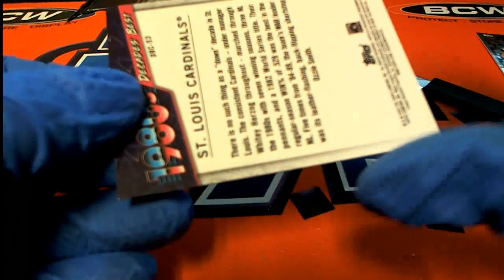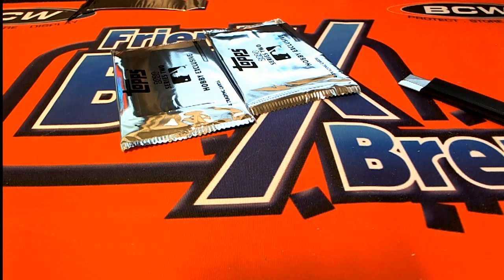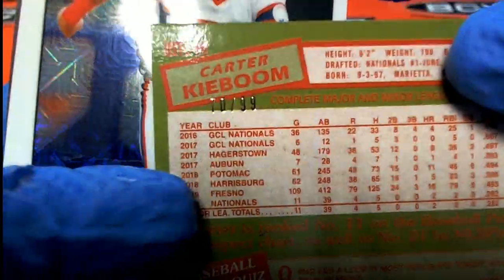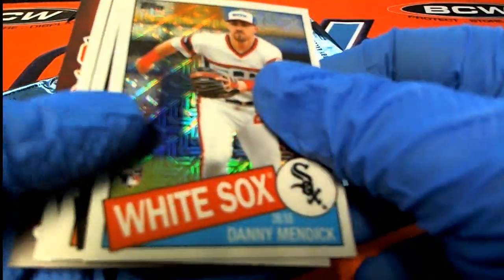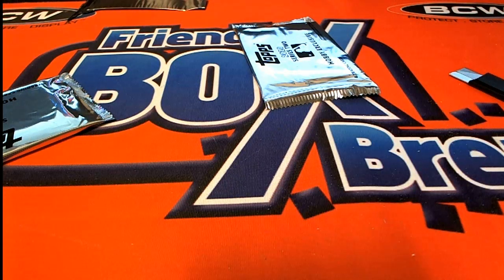I'm surprised — I thought there were two or three in there but no, that is two. This is number two for Brian — very nice right here, number two, ninety-nine. Very nice for Brian. Rookie card, rookie card, rookie card — three rookies, nice. Really good things happening there for Brian.